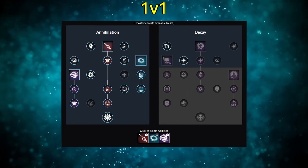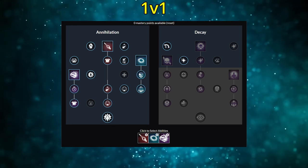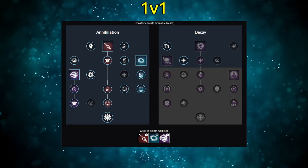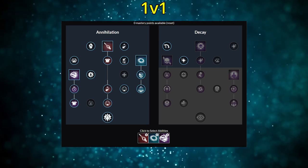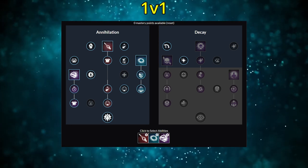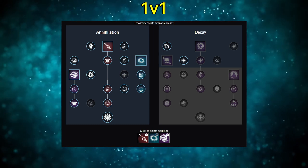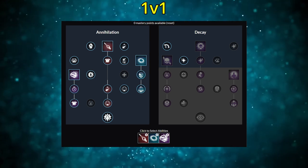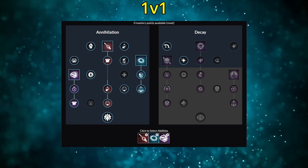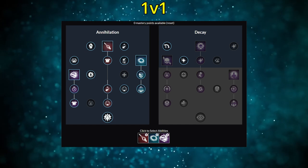Moving on to PvP and 1v1s — I think the best 1v1 build is almost entirely the Annihilation Tree. Bring Void Blade, bring Oblivion, bring Petrifying Scream. Root your enemies, drop Oblivion, and whack away to your heart's content. There is not a single melee class that can even come close to out-DPSing your Voidblade when you're standing on Oblivion, and your Scream guarantees they're stuck on it. This build is extremely dependent on two things: first, your Void Blade cooldown — if it isn't up, don't use the Void Gauntlet, you'll lose every trade. Second, you have to land that Scream — without it you have no chase or catch potential.